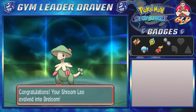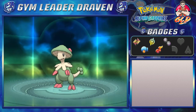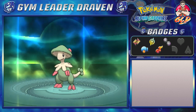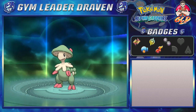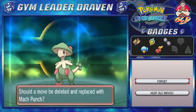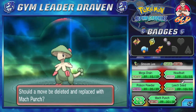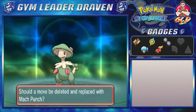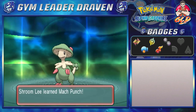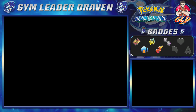Oh yes, this Pokemon is looking like a friggin tank! When Shroomish evolves into Breloom, it will learn Mach Punch, which is the equivalent of a quick attack. So let's go ahead and take away Headbutt because we really don't need that. That's a pretty good Pokemon on our team.